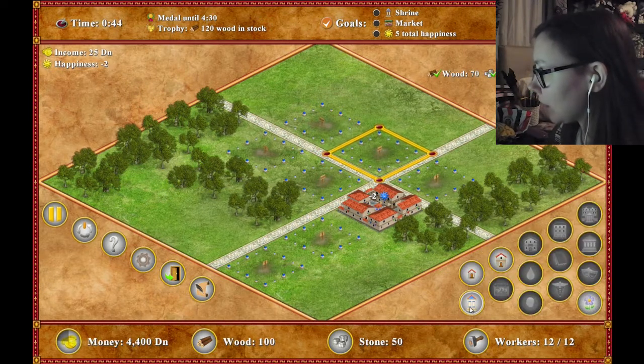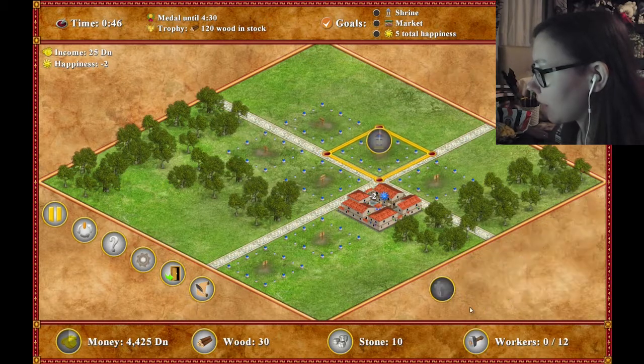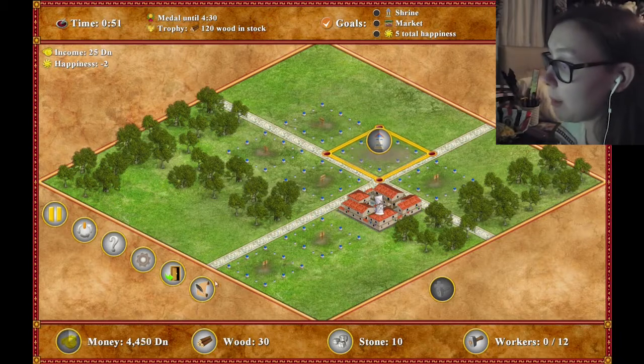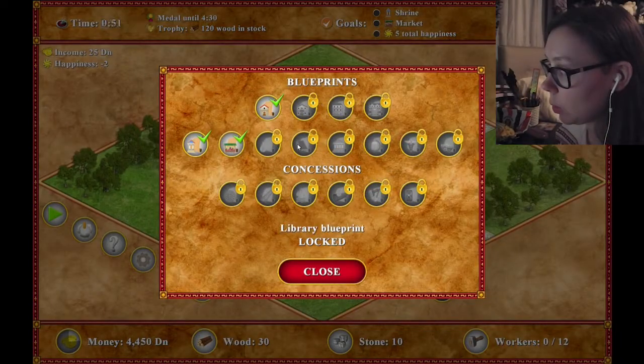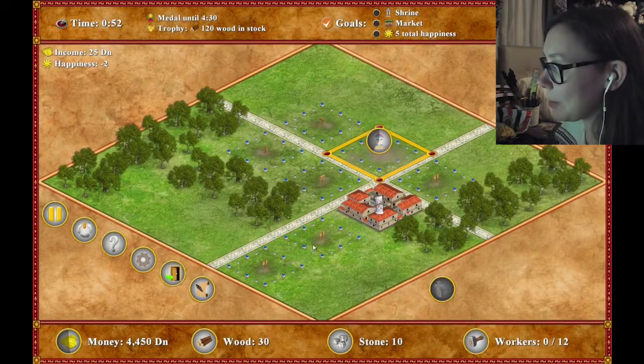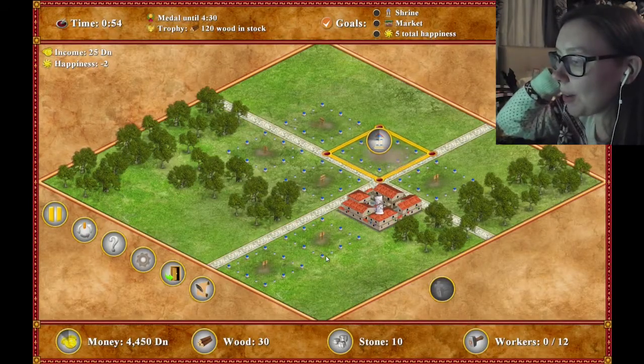So, construction: gardens, construct a shrine. Let's build the shrine then. I need a shrine, I need a market. Where's market? No such thing as a market apparently. You have a new demand from Caesar. "Before we start, take a quick look at your goals. Are you ready?"